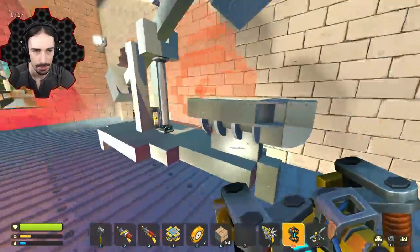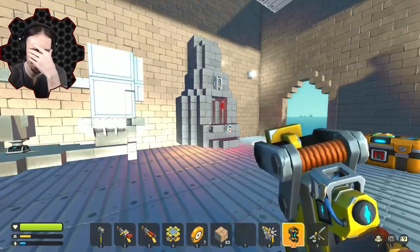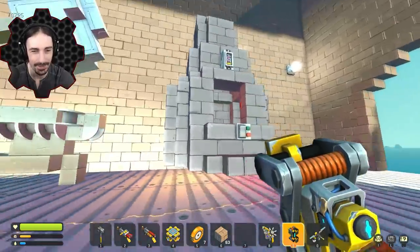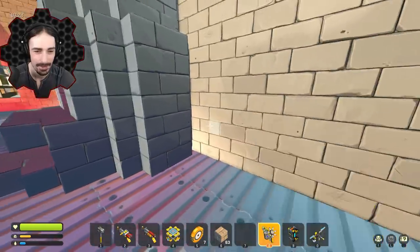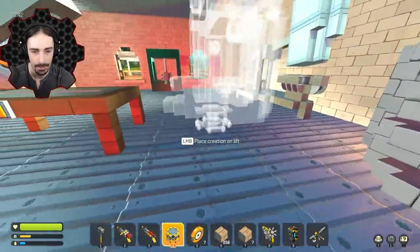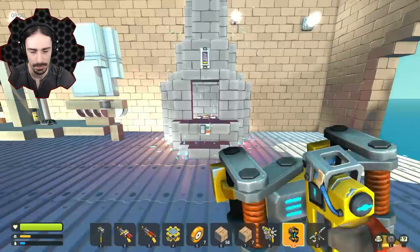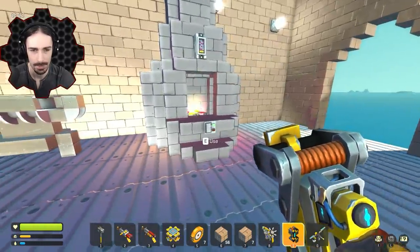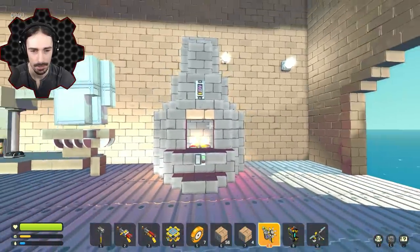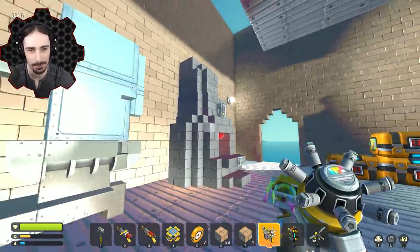Now if I weld it from the center — oh no. Did I really weld it that high off the ground? I thought I was at the bottom. I need to cut it out of the wall. All right, that wasn't so bad. Now just fill the wall back in. Right here — there we go. Look at all that melting — it looks so hot in there! I think that looks okay; I think it looks pretty good for a furnace.